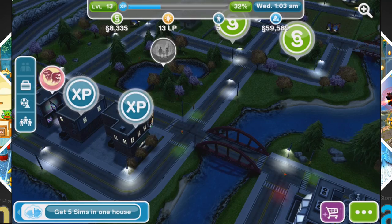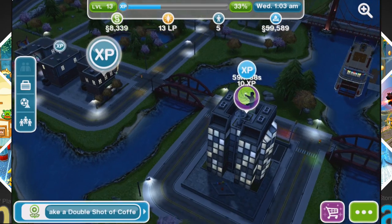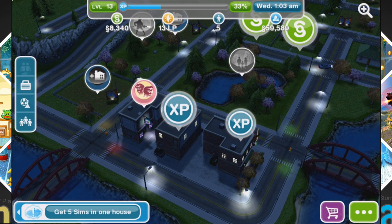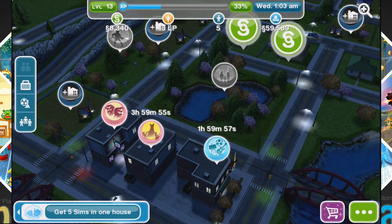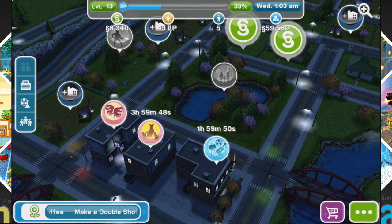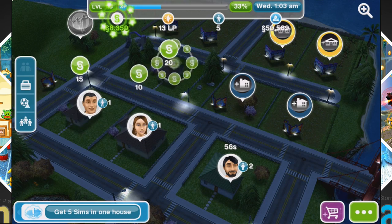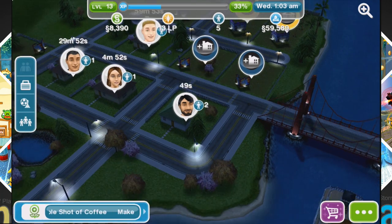Looking around the town, you can build businesses for your Sims to work at. Along with that, you can build things like a salon and a pet store, and a little store where you can purchase items within the game. Every so often — it's a time-based thing — you get free in-game money. Simply tapping on the blinking green symbols will get you coins.